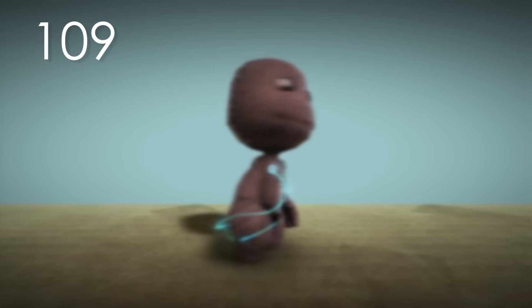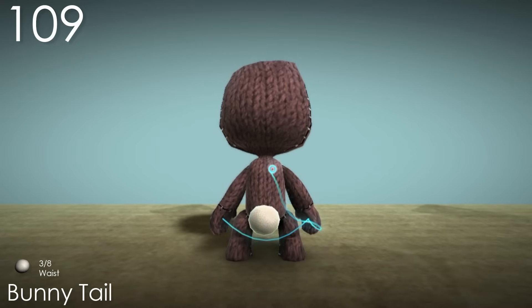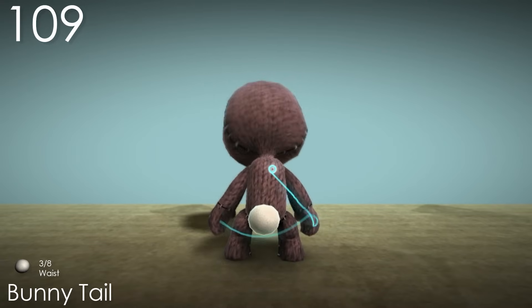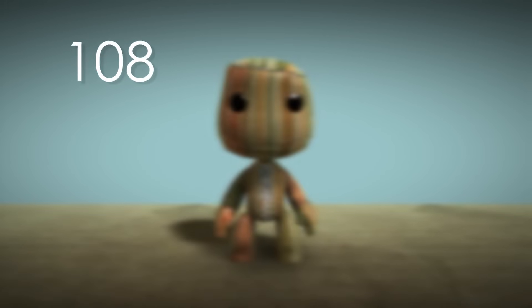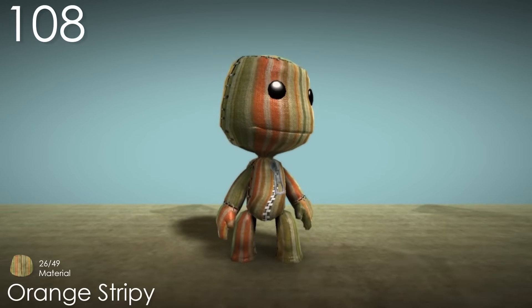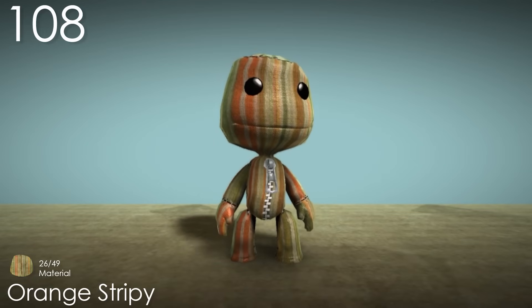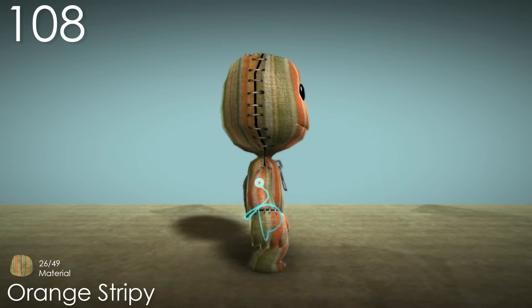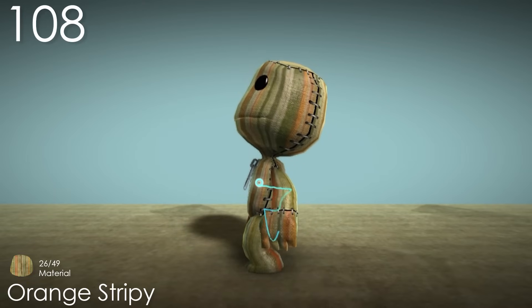Number 109: Bunny Tail. Definitely the smallest tail costume, but that's what makes it cute. It actually uses the same type of material as the Bunny skin, which is a nice but subtle detail. Number 108: Orange Stripey. I wish there were more materials like this — an array of striped colours from orange to green are scattered across Sackboy's body, making for a weird but interesting pattern. There aren't many materials that use orange, and the olive green is a nice change from all the greens we've seen before this.